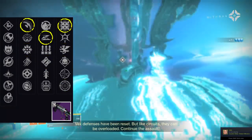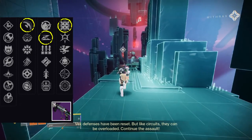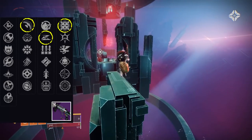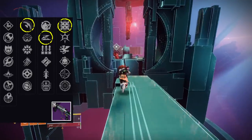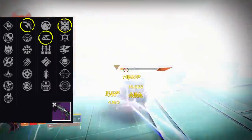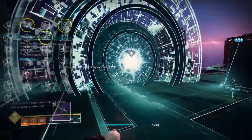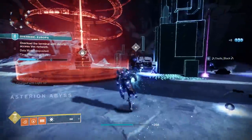The second god roll is Blinding Grenades, Slideshot, and Danger Zone. This lets you shoot your Blinding Grenades, then slide right afterwards to immediately load the next one, while Danger Zone increases the blind radius. This weapon is going to have a ton of utility with this perk set.